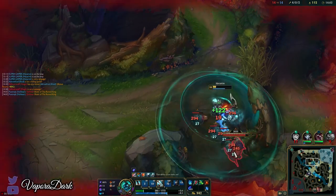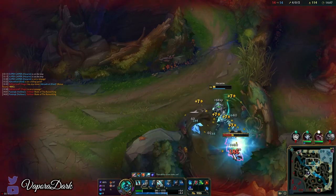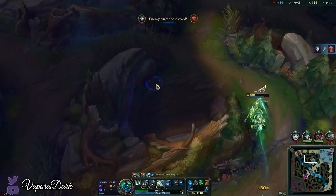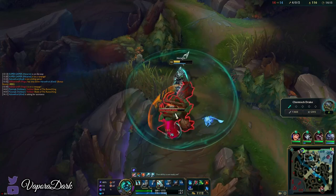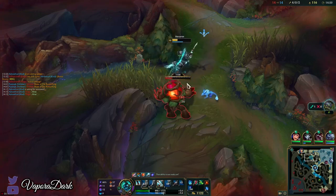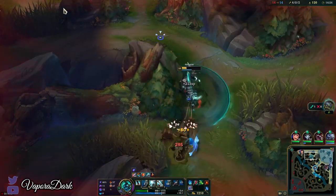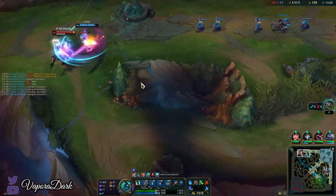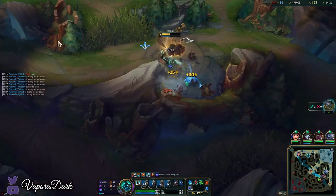We'll wait for these camps to spawn before going to red buff. Thankfully Hecarim's sustain with W means you can always just keep clearing — you're never too low. Mordekaiser is just not going to be gankable right now and I can't contest him while I'm this low.